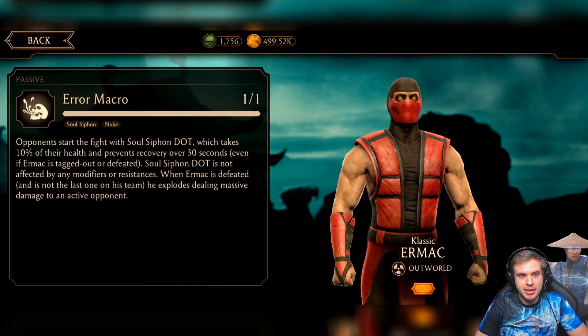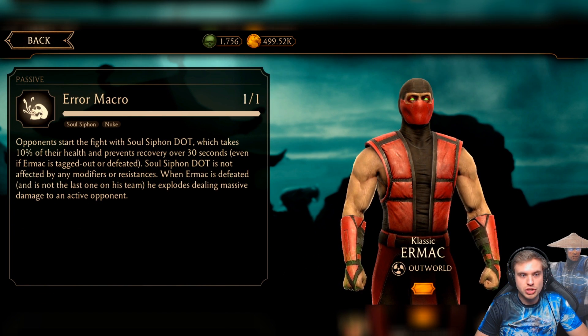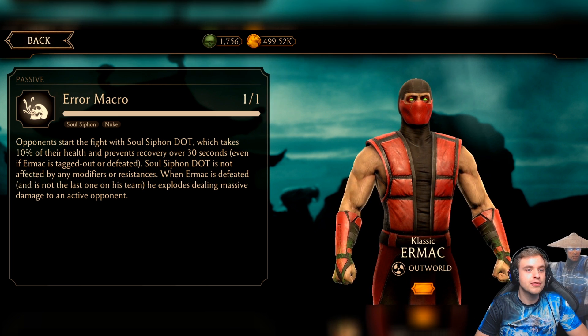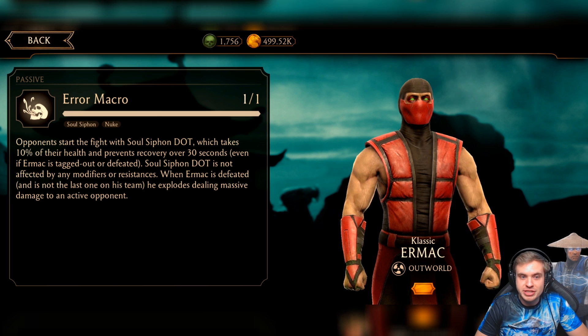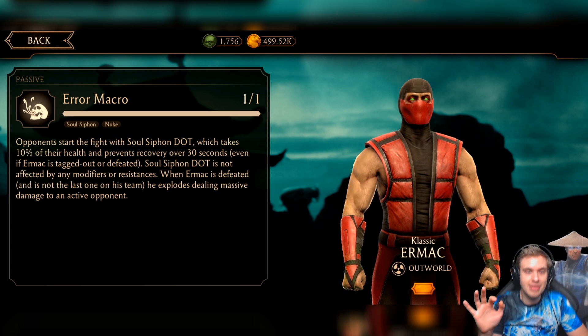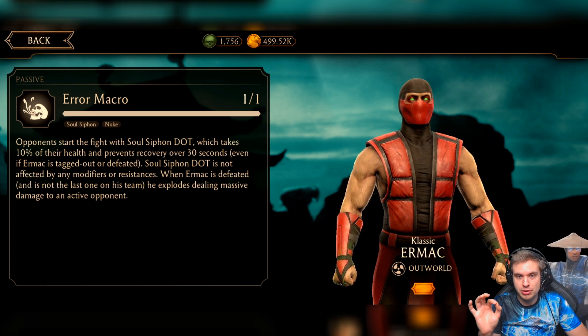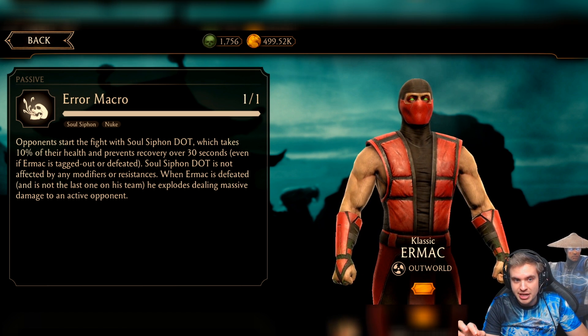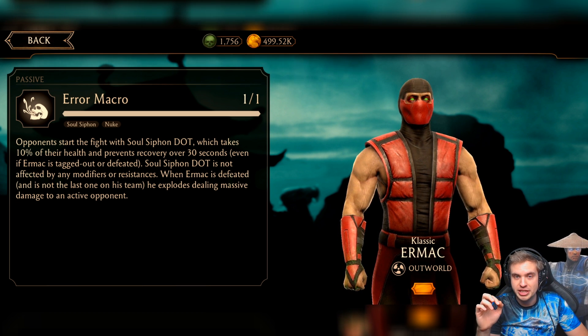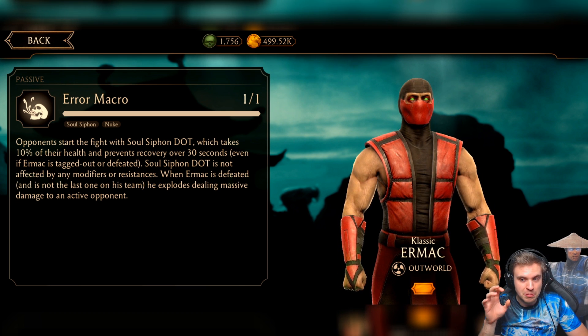Let's read his passive. Opponents start a fight with Soul Siphon DoT, which takes 10% of their health and prevents recovery over 30 seconds — even if he is tagged out or defeated. Which is absolutely incredible. This DoT is not affected by any modifiers or resistances, which means no matter what bosses they are, if they're immune to DoTs, nothing can prevent Ermac from doing his thing. 10% of their health is insane, and if you're fighting bosses with a super weak team, this is going to cut the number of tries you use on every boss battle by half.